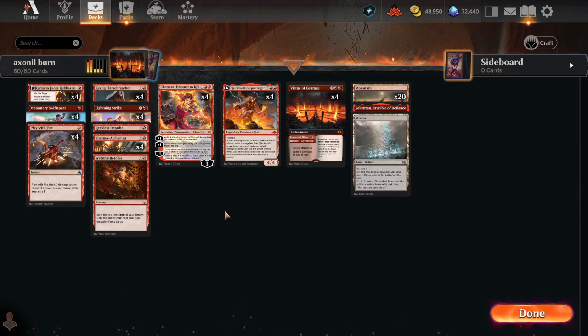This means it is vitally important that we understand our role in different matchups. Against control and ramp, we are the aggro deck. But against aggro decks — whether that's mono red, mono white, soldiers, or what have you — we are the control deck. There are few situations where we would take an aggressive position before establishing control of the board. Against midrange decks like mono black or Esper, we are a classic combo deck, trying to set our combo and interacting only when we have to.